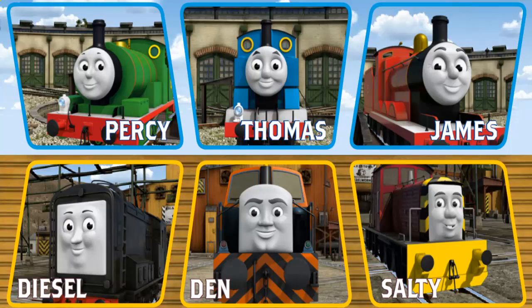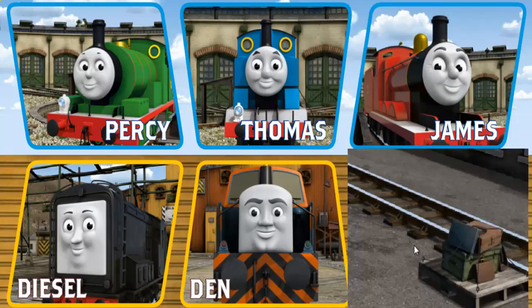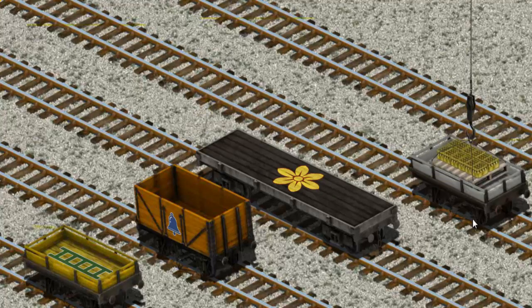Play again. It's a busy day at Brendam Docks. Thomas and his friends have many deliveries to make. Choose who will make the next delivery — the bottles of lemonade to the fair. Show Cranky where. There you go. Let's lift and load. Now the cargo must be loaded. Show Cranky where the white flatbed. That's it.